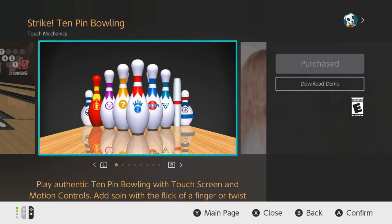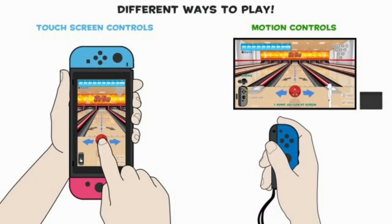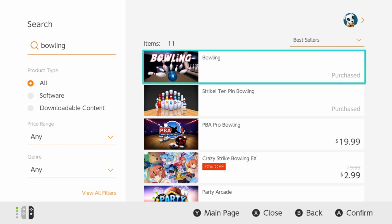It is $9.99. Pick a ball. You can even play like that. It does do motion controls. However, it does not do pro control. Now, on to the review.